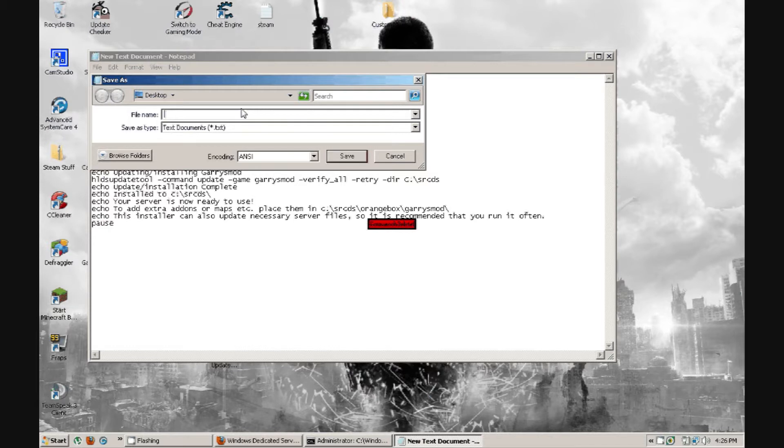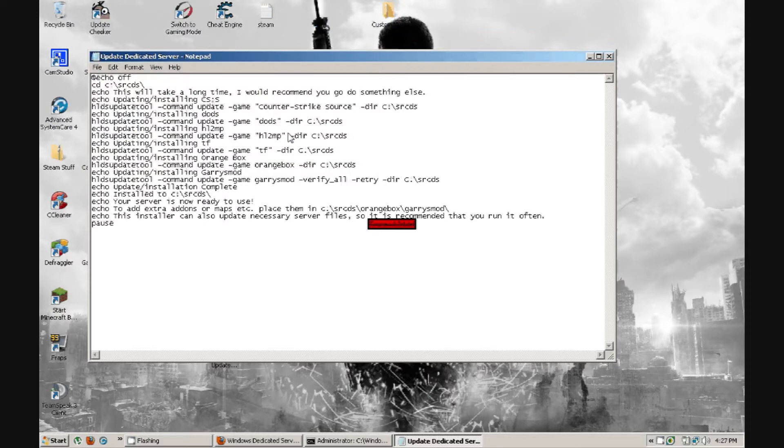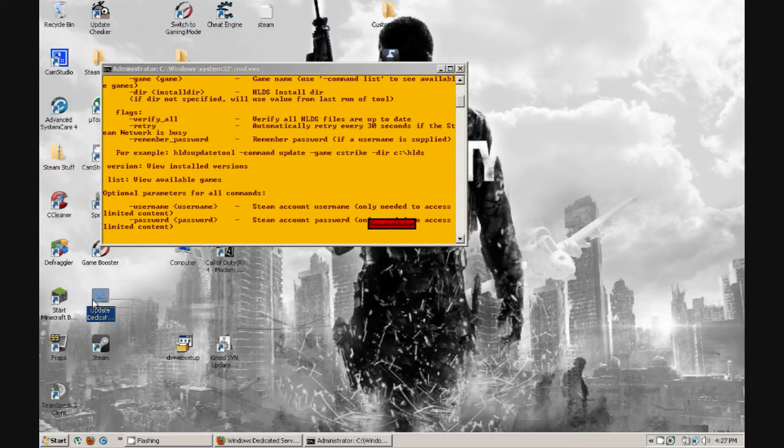Save it as dedicated_server.bat — make sure it's a BAT file or else it won't be recognized. Then delete the text document because the BAT file is already right there. Exit out and run the BAT file.